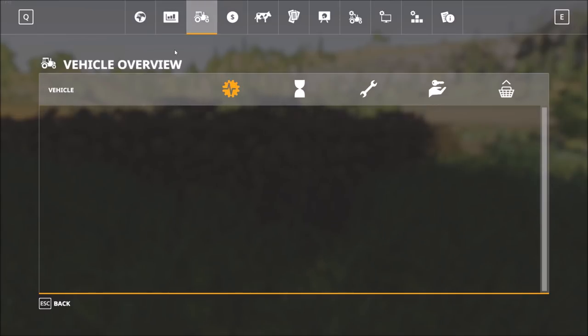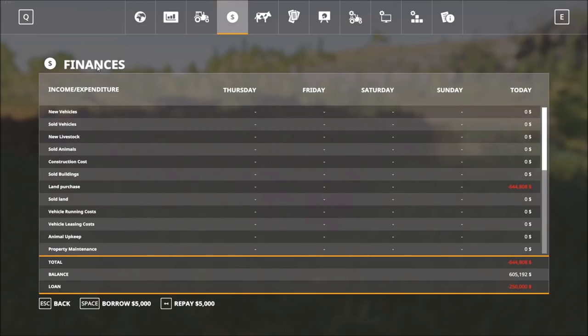Then we move over to the vehicle overview — similar to what we've seen before, it lists all vehicles we own along with how long we've had them and the number of hours worked. In the finances tab you can see we've spent $644,808 so far and have a little over $600,000 remaining, with a full breakdown of where the money has come from or gone.